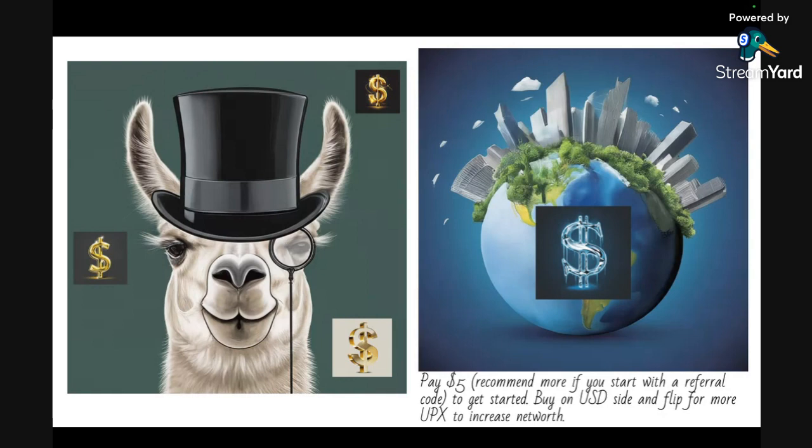Be careful: if you buy a lot, you might jump right to Pro status. If you have $100 or more, or 100,000 net worth in the game, you'll be in Pro status and will no longer be able to buy those FSA properties. So watch your net worth if you're trying to stay below 100,000 to buy up as many FSA properties as you can. Starting with a referral code gets you half your UPX purchase as a bonus.